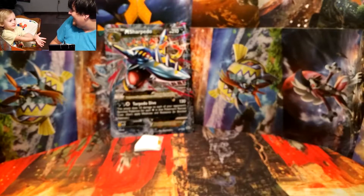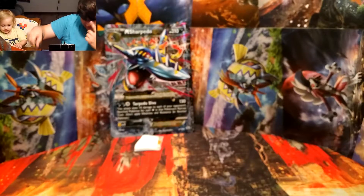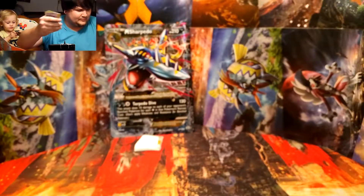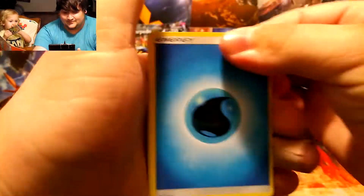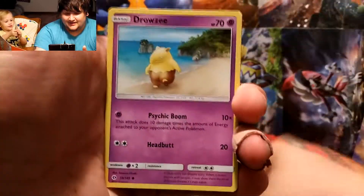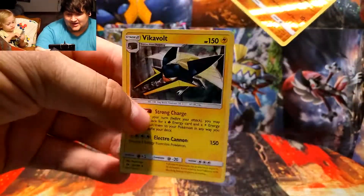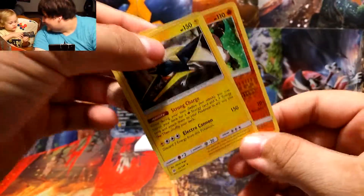All right, we've got two Sun and Moon packs. From the first one we got a Water Energy, Rockruff, Brionne, Big Malasada, Skarmory, Cutiefly, Drowzee, Rowlet, Alolan Grimer. The reverse holo is Passimian and the rare is a holo Vikavolt — it's a good card, but I'd like to pull a GX or something.